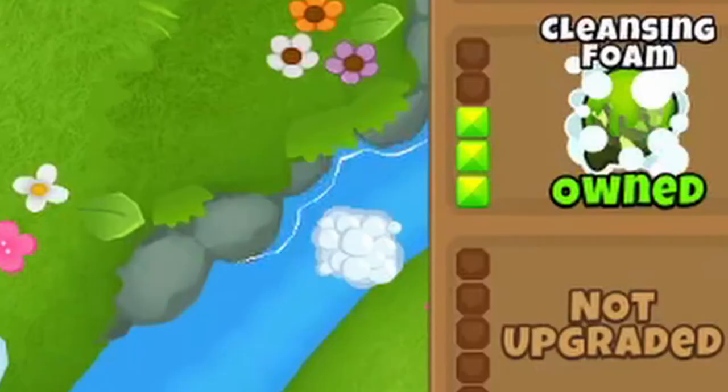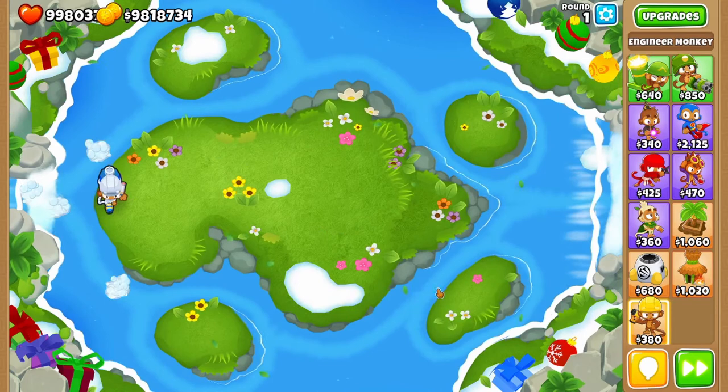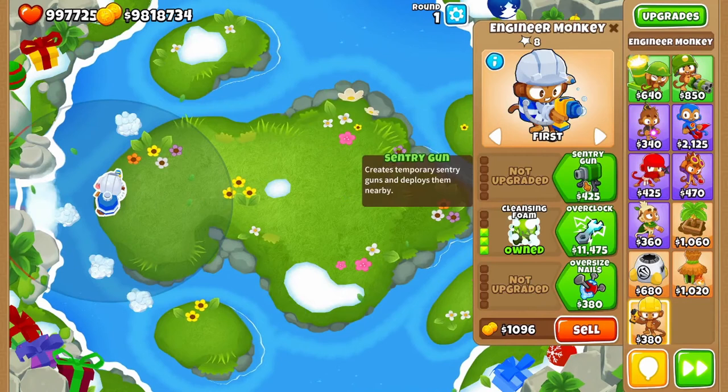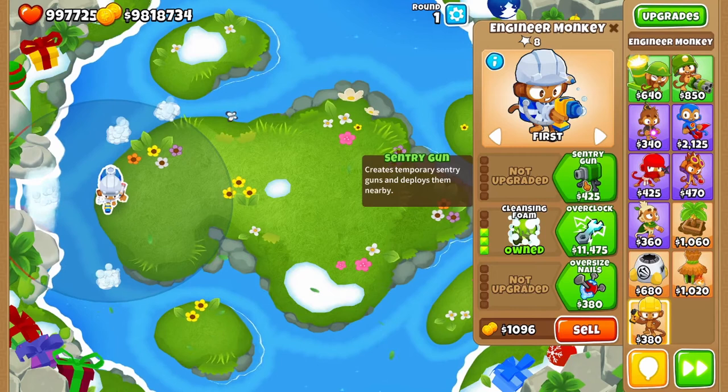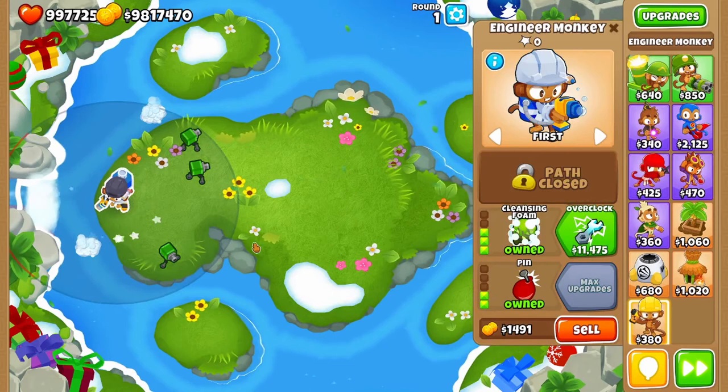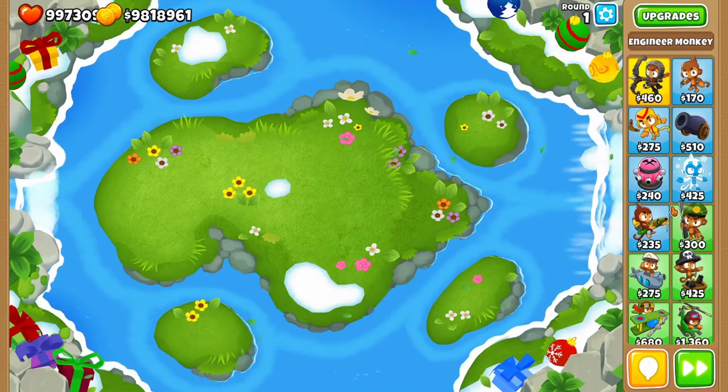Lastly, we have the Engineer, who has the Suds. The Suds are a cleanse that decamos balloons that go over them. However, they are a bit inconsistent, so you might want to consider upgrading the cross-paths, as they impact the rate at which the bubbles come out. You can also upgrade the Pierce.